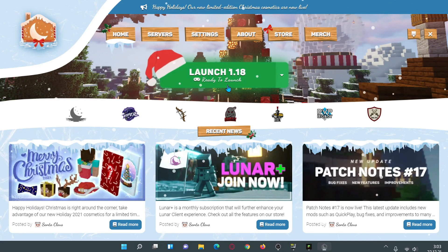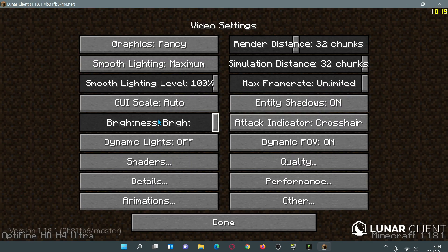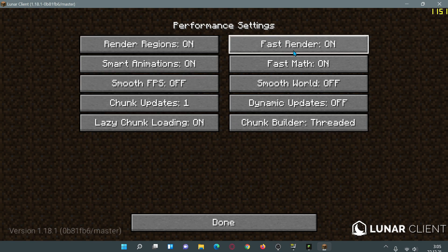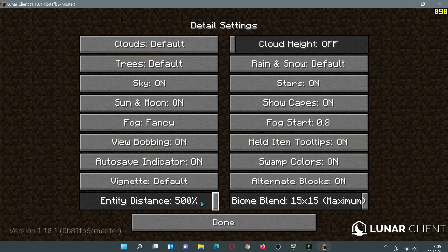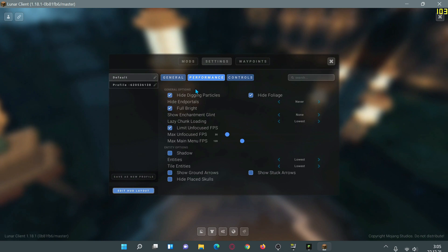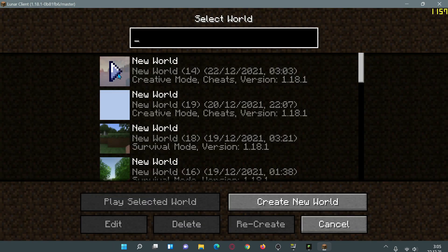Now let's close that down and load up Lunar Client, launching version 1.18.1. The game opens to the Lunar Client main menu. Going into video settings we can see OptiFine is running — render distance 32 and simulation distance 32. The same performance options selected in OptiFine are also enabled here, with entity distance at 500 and biome blend at 15x15 maximum. The Lunar performance settings have also been configured.